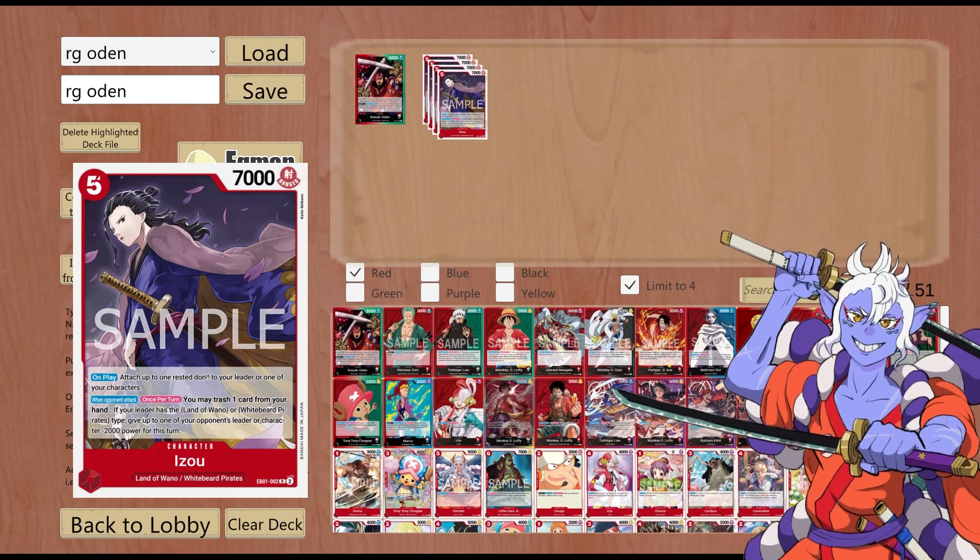Starting off with EB01's Izo. Five cost, 7k power, Ranged. On play: attach up to one Rested Don to your leader or one of your characters. Ability — when opponent attacks, once per turn you may trash one card from your hand. If your leader has the Land of Wano or Whitebeard Pirates type, give up to one of your opponent's leaders or characters minus 2000 power for the turn. So if they attack you, trash a card and give a minus 2k. This is a really good reactive effect, especially because it has 1k counter since it procs the first part of the leader's effect.